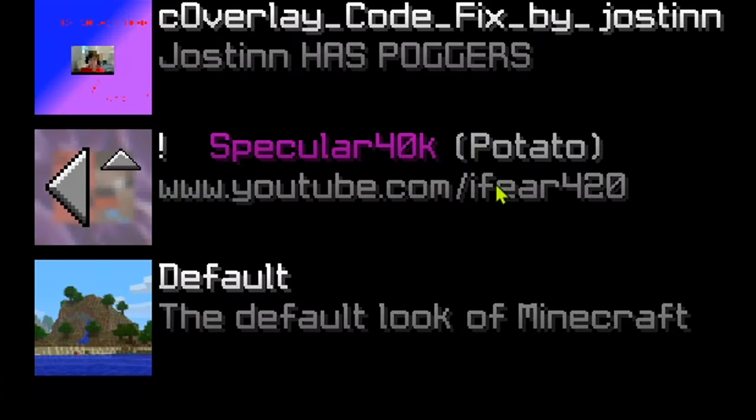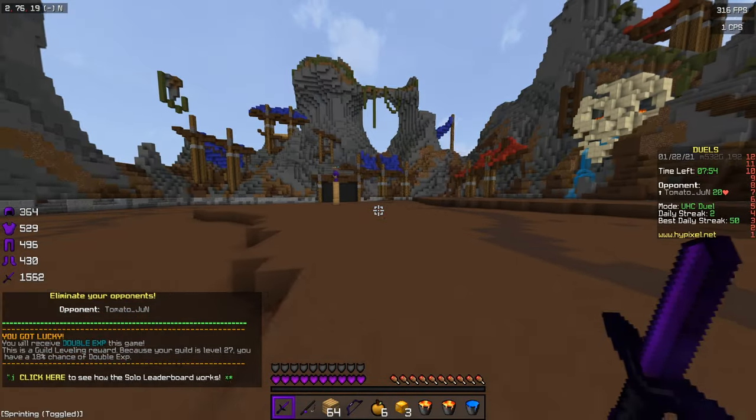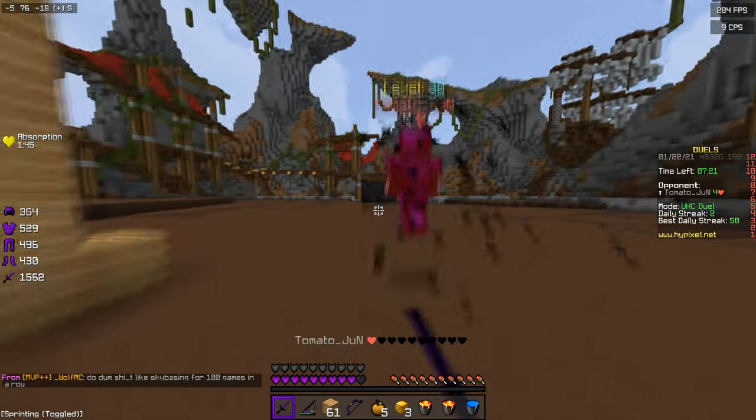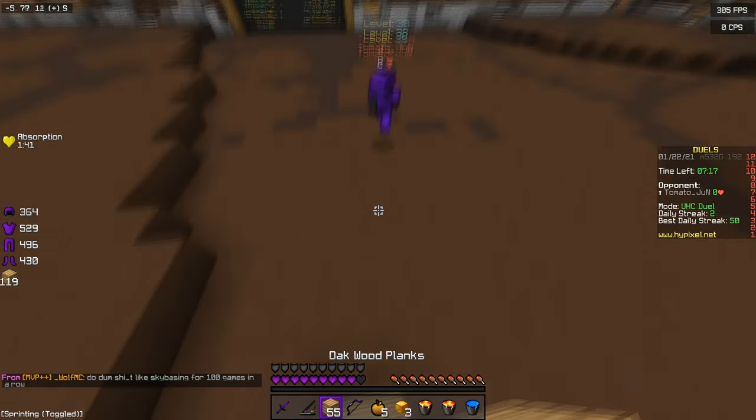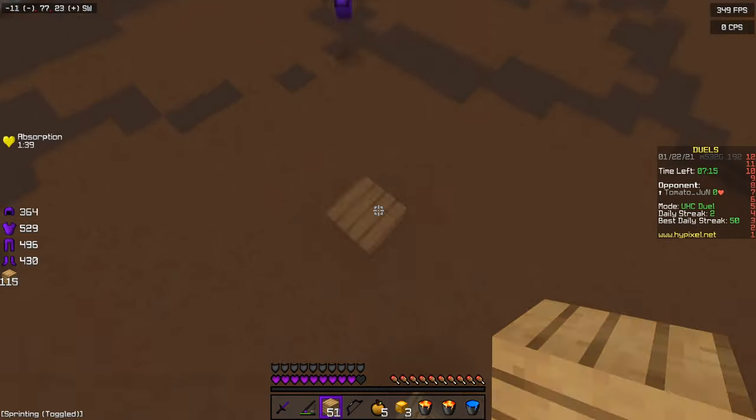The first texture pack we're going to be using is Specular 40k, but it's Potato's version, not Burritos. Also straight after this, we're going to go into the survival world and I can show you guys all the ores and stuff like that. So stick around for that.